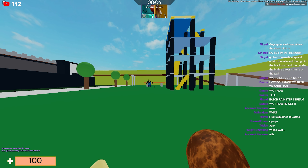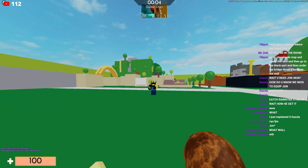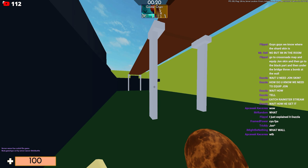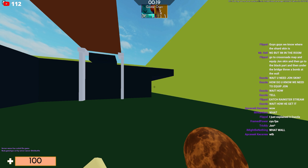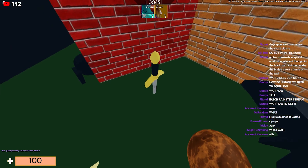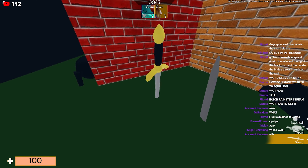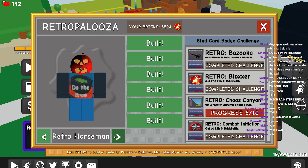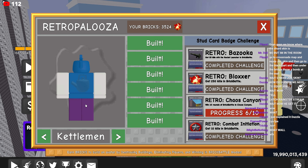What you guys need to do is get an explosive and have the John skin equipped. I'll show you the John skin. Go to the crossroad map — the brick battle one — go in here, blow this up, press E, hit it with your melee, then go to the main menu and you'll actually get prompted.